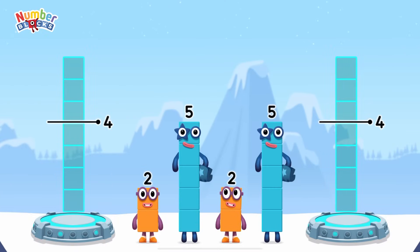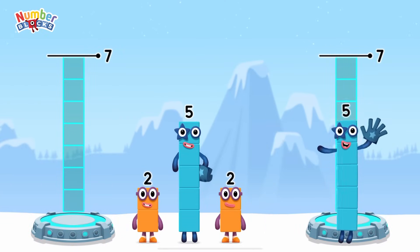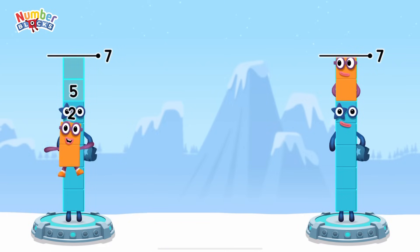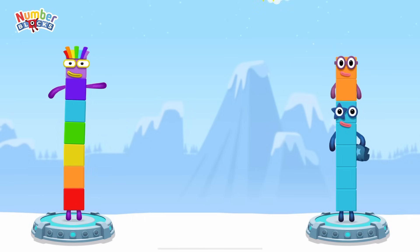Share the number blocks evenly to make two groups of 7. 5, 2. That's right! 5 plus 2 equals 7!